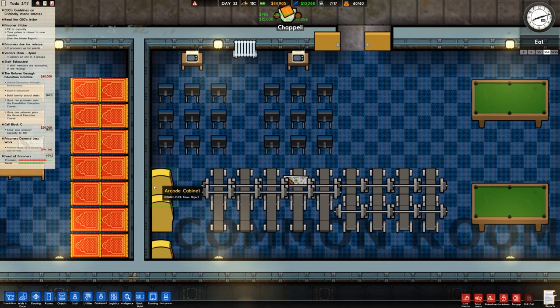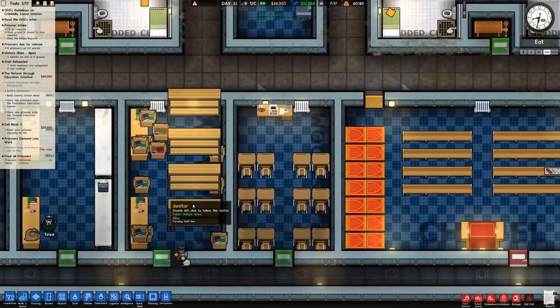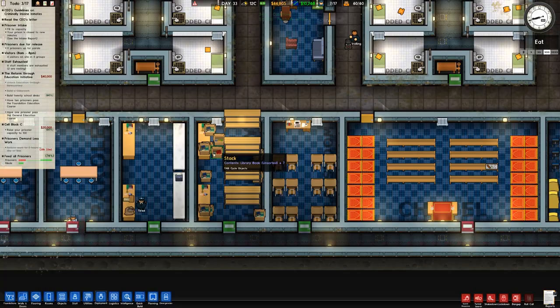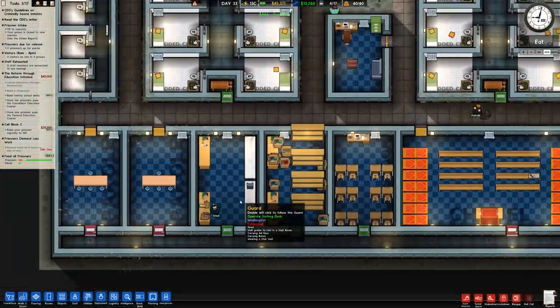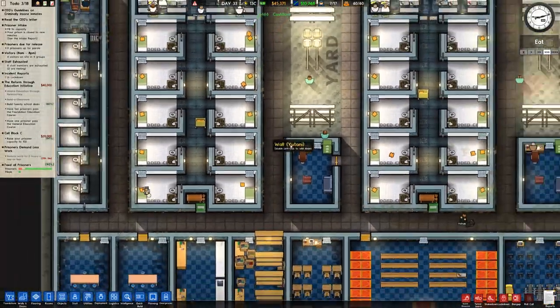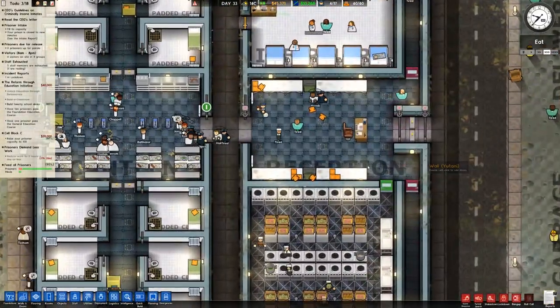They're using the weights benches and the arcade cabinets, so this is a decent room — it actually works. We've got a guard working and sorting out the mail. We can see that all the laundry stuff is working. That is fine.